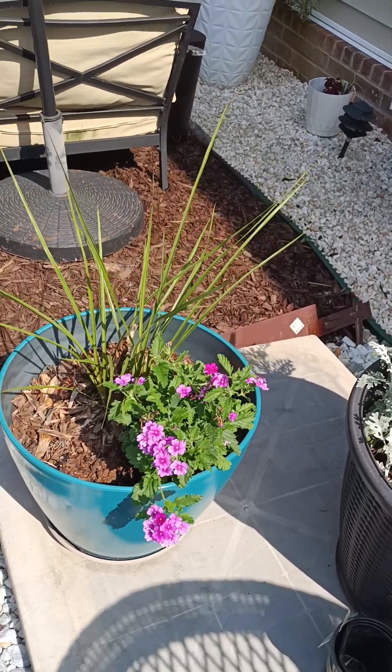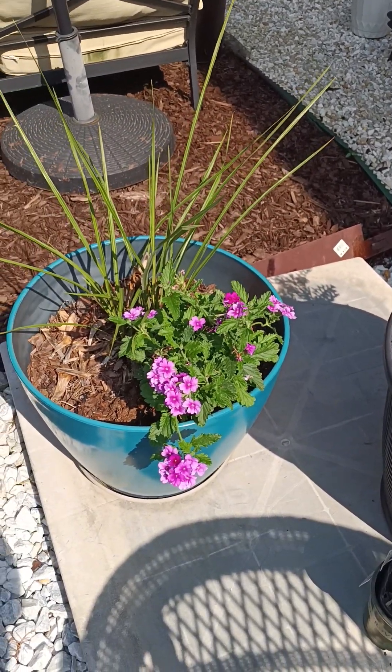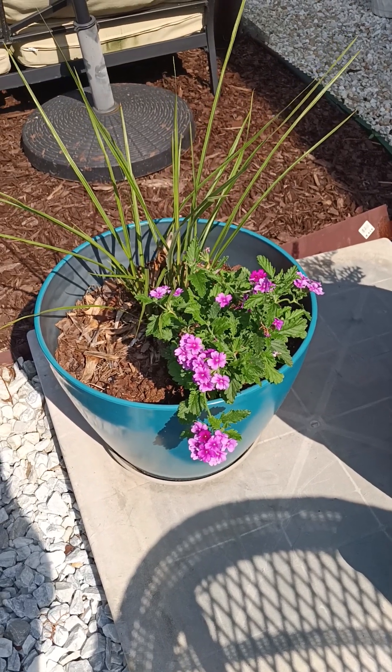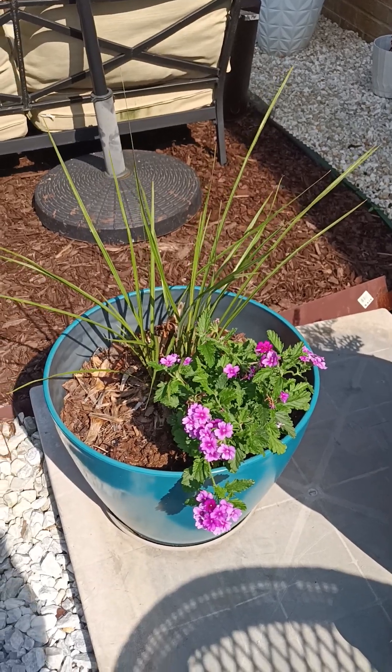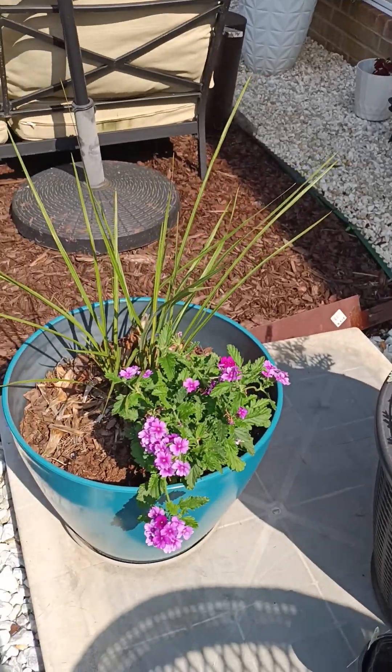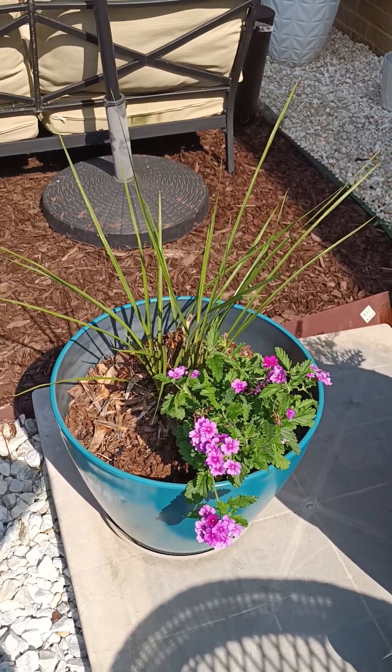This is the verbena — the purple verbena — that the deer ate in the front. Can you imagine how beautiful it was? And the one in the front was even better looking because the one in the front was white and purple — like a special species.